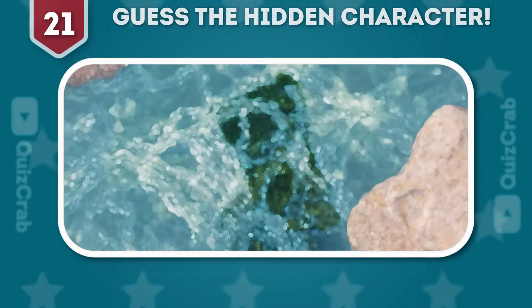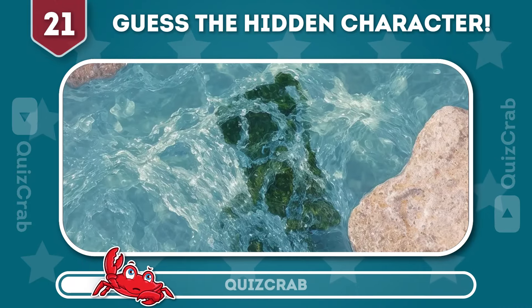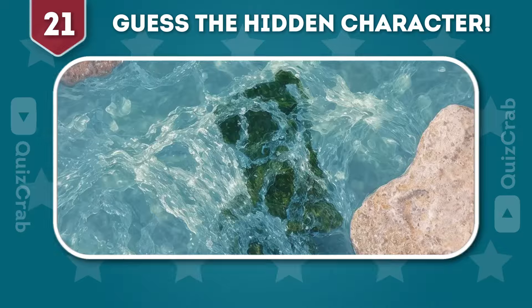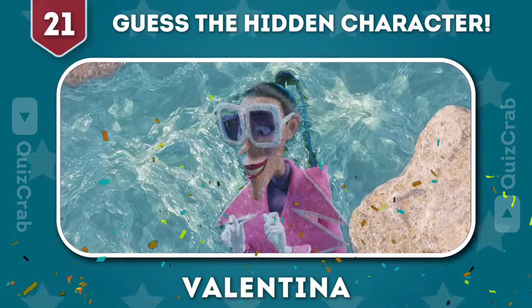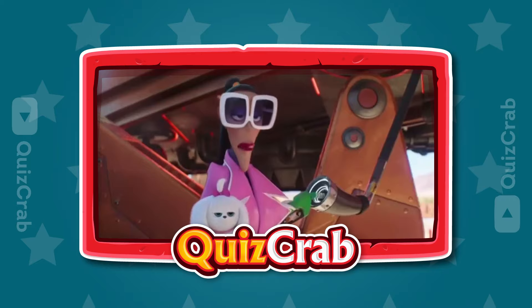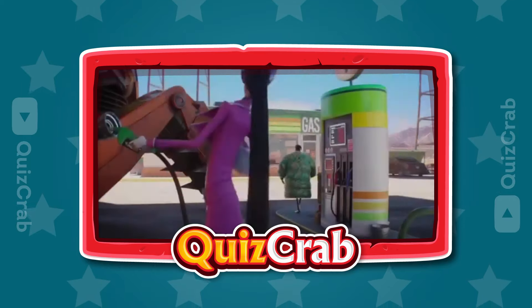Round 21. What about this one? Can you identify this Despicable Me character? Great! It's Valentina. Did you pull it out rapidly? Very rapidly! Get me a slushie!